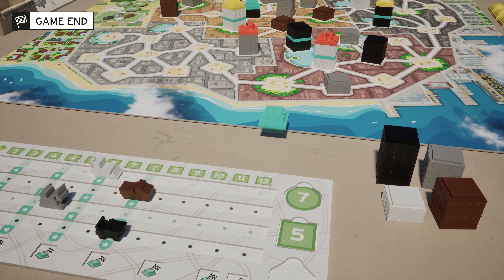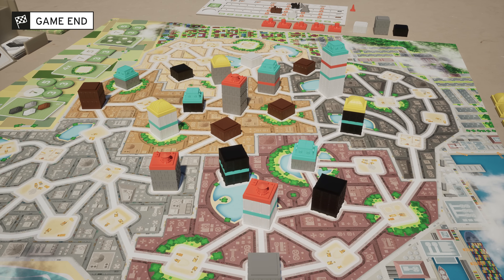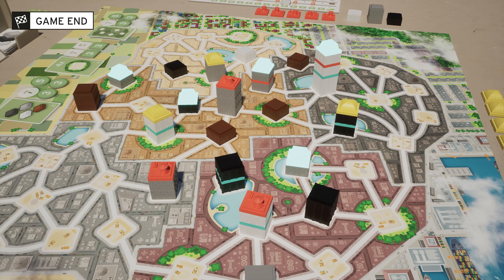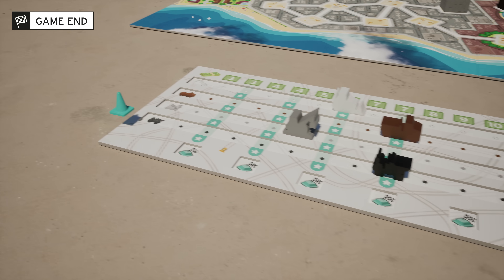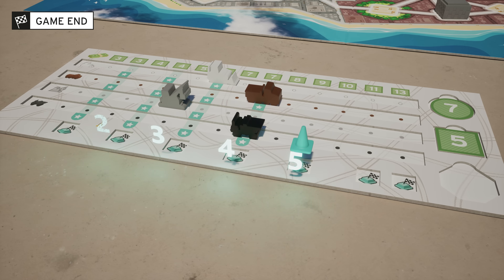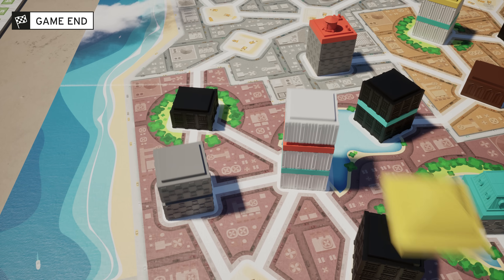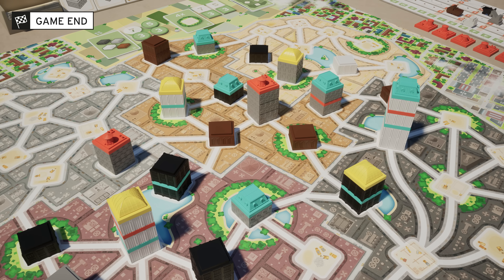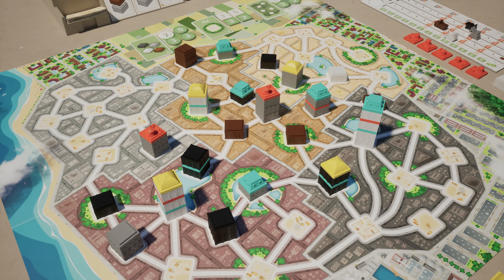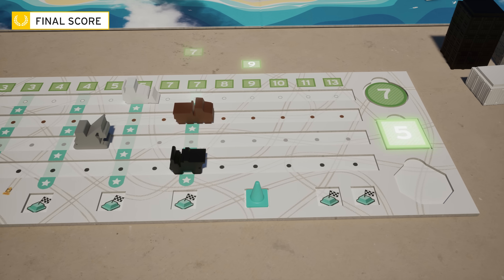When a player places his last roof, he triggers the end of the game. He immediately counts the number of his roofs visible on the board — in this case, five — and takes his cone, placing it on the corresponding position. The other players then have one last turn each, at the end of which they also count all their visible roofs at the top of the buildings. Then it's time for the final score: add together the points for each of your vehicles, the cone, and the bonus tokens.